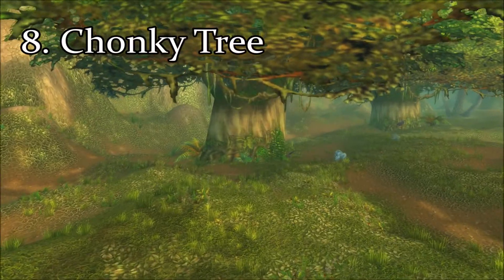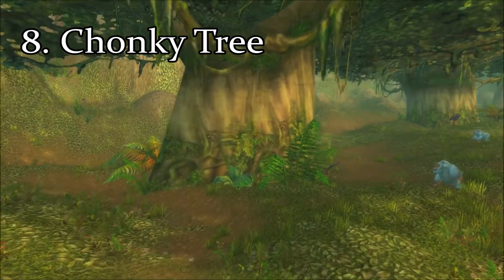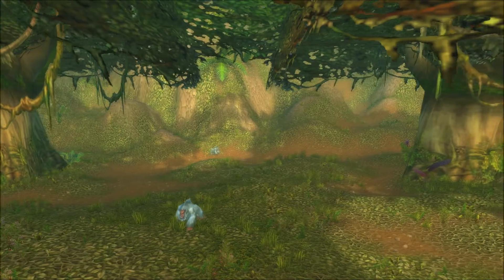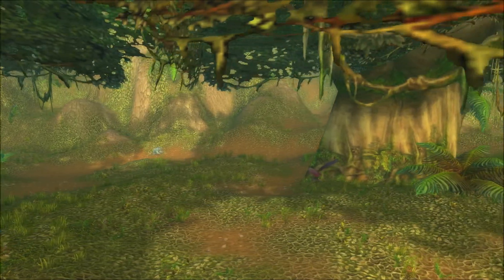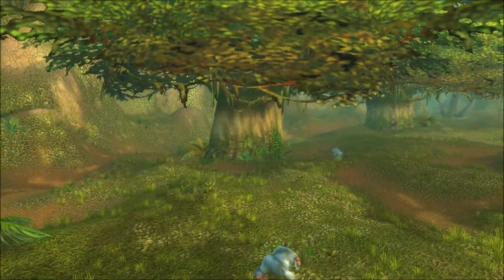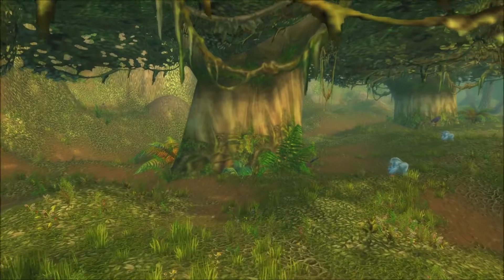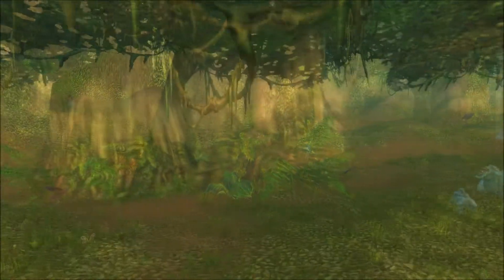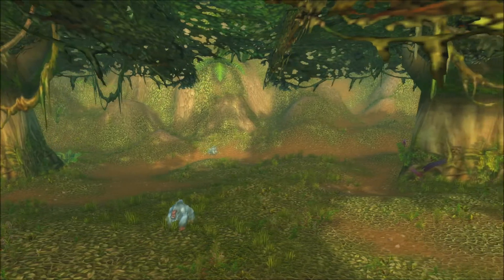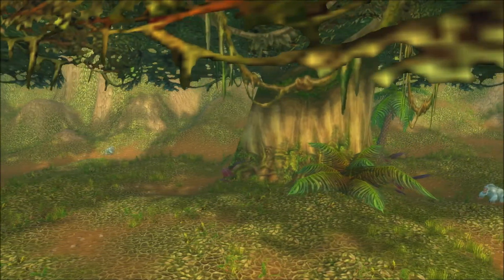Here in the number eight spot we have the Chonky Tree. The Chonky Tree is basically everything you know and love about Jungle Tree One taken to the next level. It has more girth around the trunk, more expansive vines along the top canopy, as well as much more moss growing near the bottom of the tree. If you like Jungle Tree One, you're sure to enjoy the Chonky Tree.